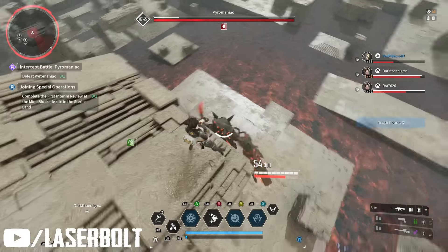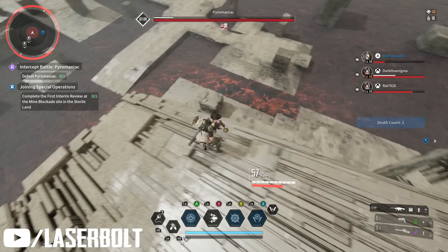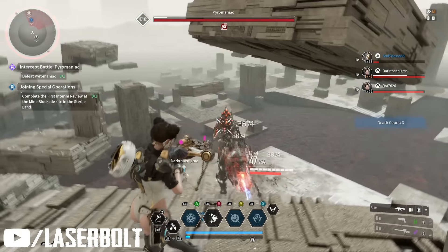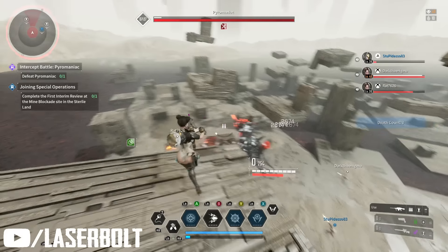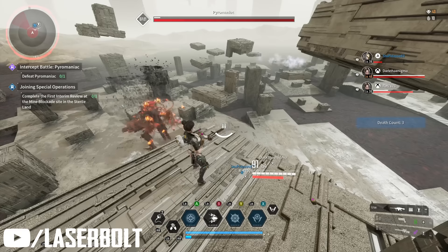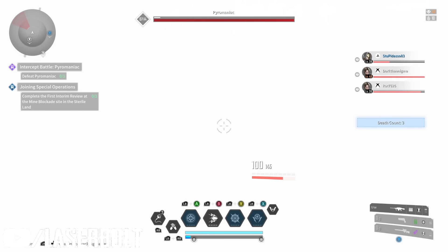The great thing is there are four players — one person can pretty much just aggro him while the other three focus primarily on his shoulders, which are in the top portion and easier to hit. Once you destroy his shoulders you get access to his balancers, which are on his kneecaps. He also has a core cover in his chest. Make sure you're hitting these targets as quickly as possible.